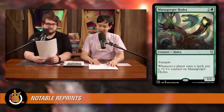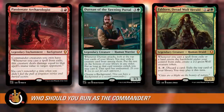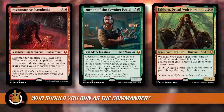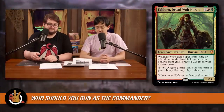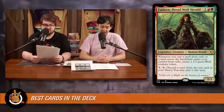After looking at the reprints and stats, who should we run as commander? Faldorn's flexibility lets you set up your engine without requiring as much setup as Durnan and a Background — and if someone removes the Background, that feels really bad. With Faldorn you can start going off potentially the same turn a spell hits the battlefield, and the built-in impulse draw on the commander means even if your hand is empty, you can tap Faldorn and start generating value.